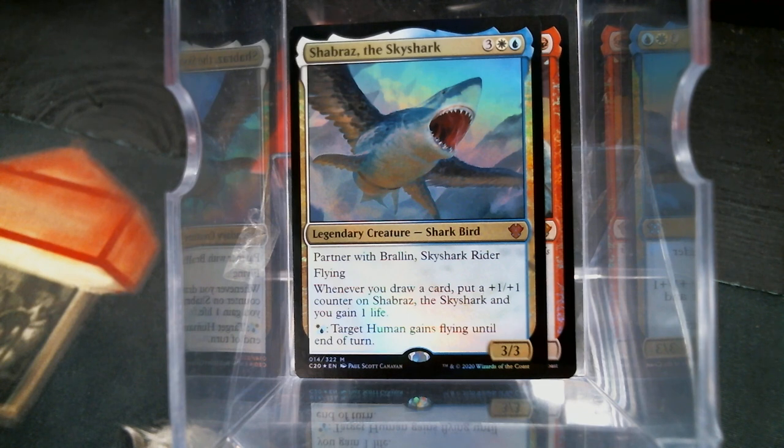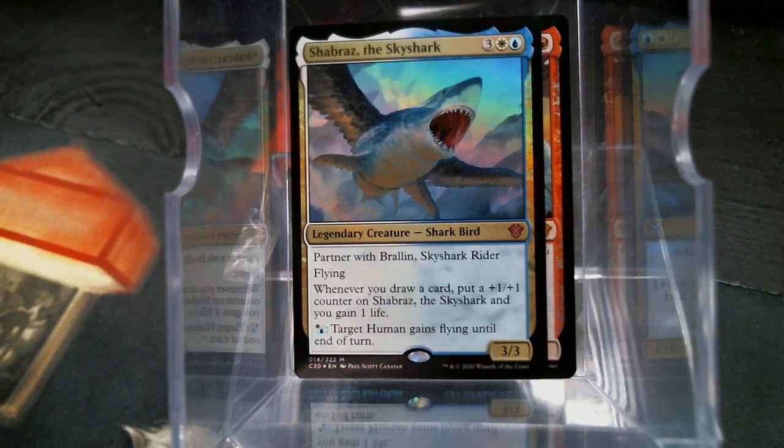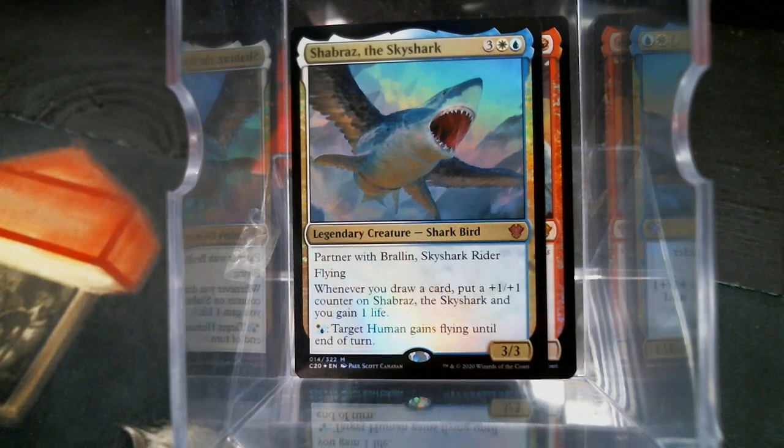Shubi is a 5/3 with flying, which I had apparently thought was bigger. It partners with Brawlin, and whenever you draw a card, put a 1/1 counter on Shubi. I had to turn my alarms down because apparently that was my wake-up alarm. Anyway, so you draw a card, you put a counter on it, and you gain a life. I like it a whole lot.